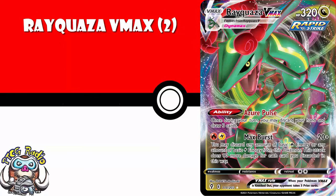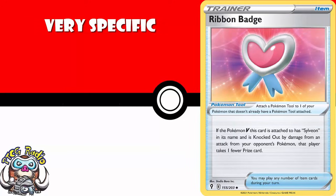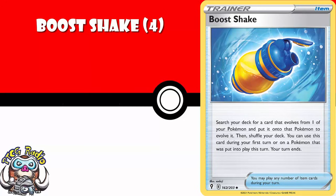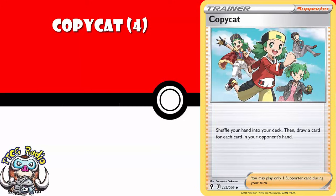Moving over into trainer cards — my rule is always the same. Generally speaking, I think you need four of every trainer card. The one caveat is we've got really specific tools, like Ribbon Badge, which is great in a Sylveon VMAX deck but rubbish if you're not playing Sylveon, so buy them only if you need them. I think you need four copies of Aroma Lady — draw two cards, recover special conditions. Four copies of Boothshake lets you evolve a Pokémon even if you shouldn't be able to, then ends your turn — any Pokémon with an ability that blocks items or abilities is going to absolutely adore this. Copycat — you need a playset unless you've already got it from before. It's a new draw supporter and a really good one.